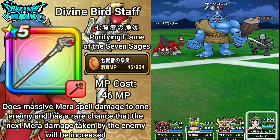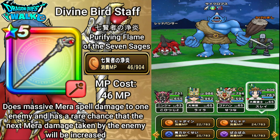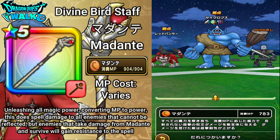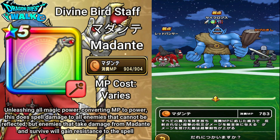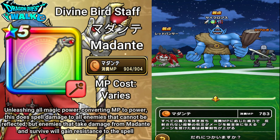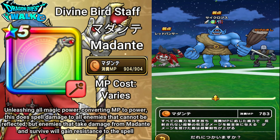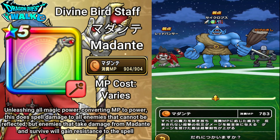Back again to my Archmage for the final ability, which I saved for last because it uses up all my MP. This is Madante. The MP cost varies depending on how much MP you have — in this case I have 783 left. Unleashing all magic power and converting MP to power, Madante does spell damage to all enemies that cannot be reflected. However, enemies that take damage from Madante and survive will gain resistance to the spell — similar to a super spell effect we have seen on other weapons.